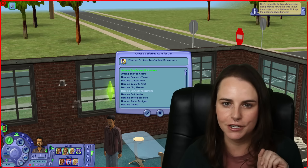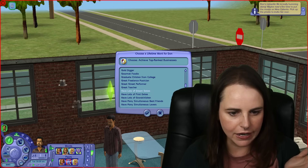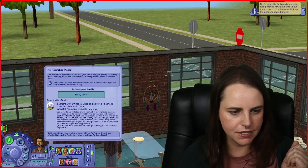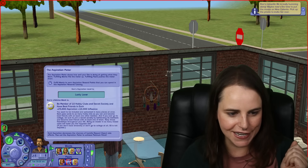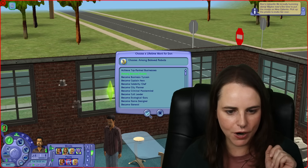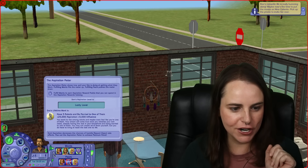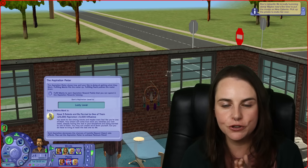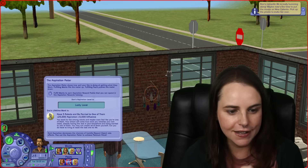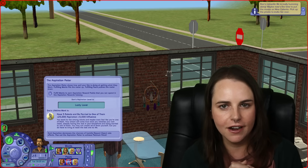I want to give Don one of these wants just so we can look at it. Let's give him Insider Member: 'Be a member of 10 hobby clubs and secret society and have best friends in each.' That sounds difficult to fulfill but also really fun. Among Beloved Robots: 'Have three robots and be married to one of them.' That is perfect for Judy Smith in my Strangetown stream because her turn-on is robots and her hobby is building robots — she can marry a robot she builds.